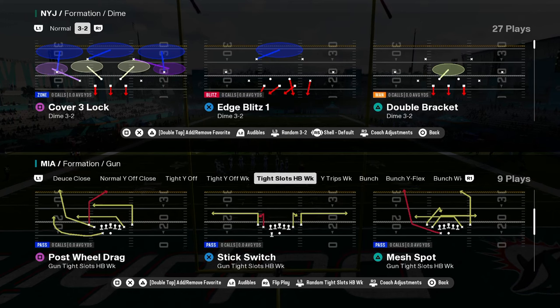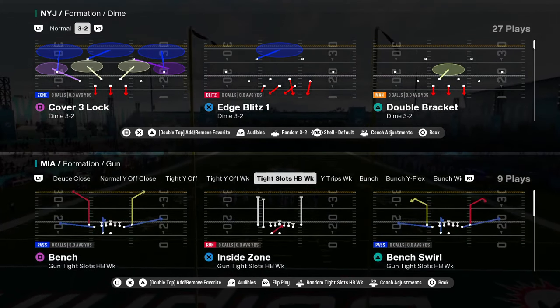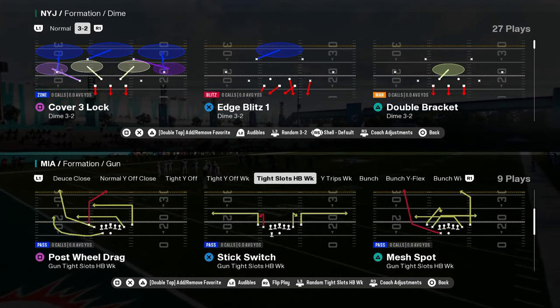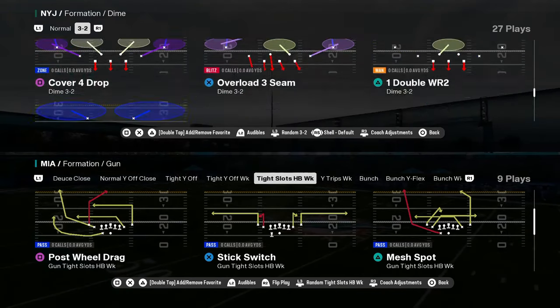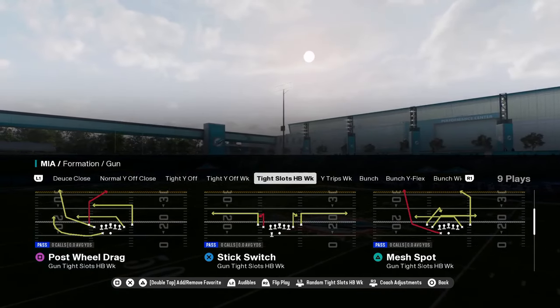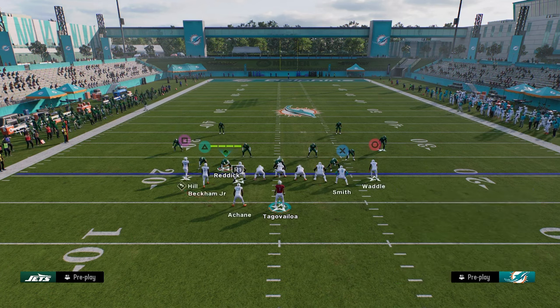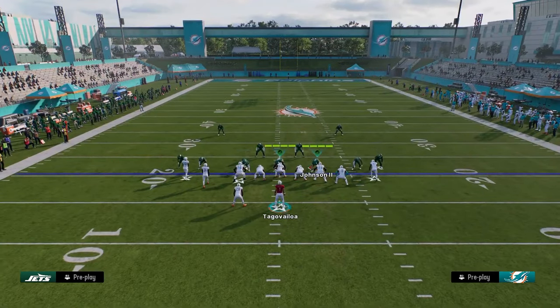Tight slots halfback week — we have post wheel drag, mesh spot, four verticals, read option bench. A lot of really good plays in this formation as a whole. The reason why this formation is good is because it consistently every year beats man coverage. So if you're struggling against man coverage, this formation is super good.